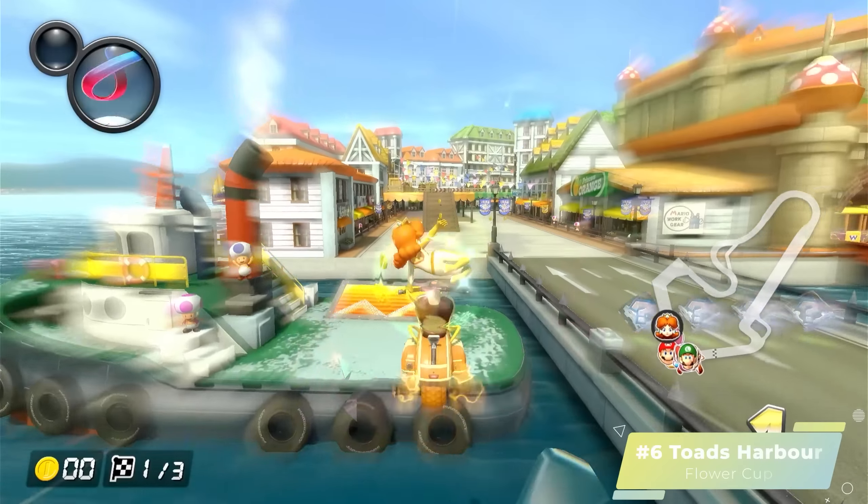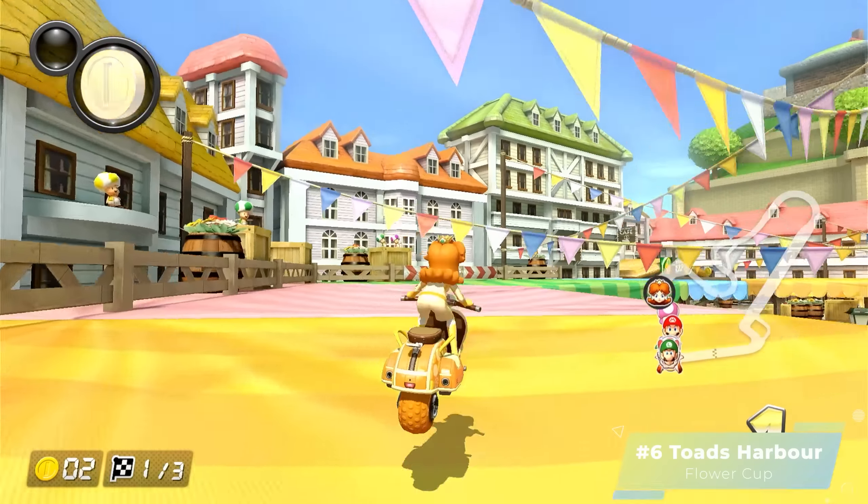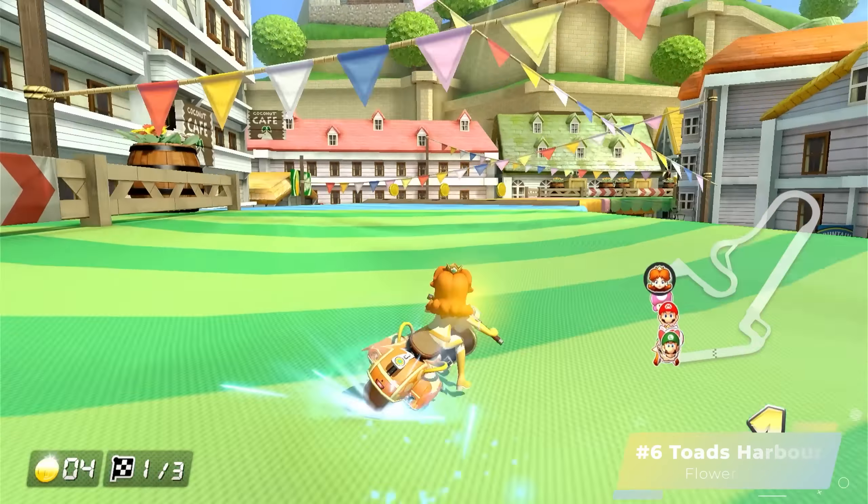Next up is the first course of the Flower Cup: Mario Circuit, and it's pretty mid. The theme is around Peach's Castle which is cool, but besides that there's a few trees, toads, and that's about it — just kind of bland. The coolest part is probably when you go anti-grav and can see the track you just raced through below you, which is a little trippy. The music is average, not terrible, not great, just forgettable. Mario Circuit is extremely simple in design and does nothing to really stand out — at least Mario Kart Stadium had bumping music and a cool environment. Mario Circuit, C tier.